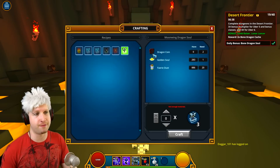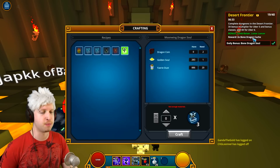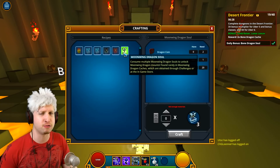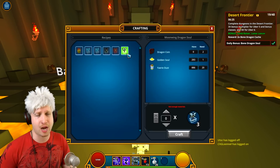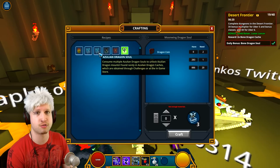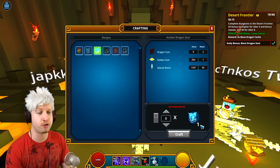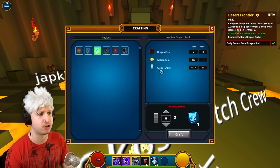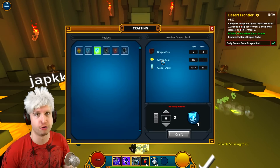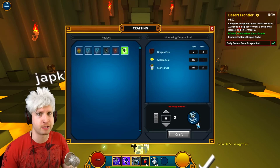This is where you get retroactive souls. If you're wondering where you get dragon coins, you get them from the dragon caches — they have a small percent chance of giving you dragon coins. The most brutal one is the Azulian dragon, because that was the first dragon in the game. You're only getting one soul per two dragon coins, 50 glacial shards, and one golden soul. It's absolutely brutal to get 100 Azulian souls retroactively, as opposed to all the modern dragons where you're getting three souls a pop.